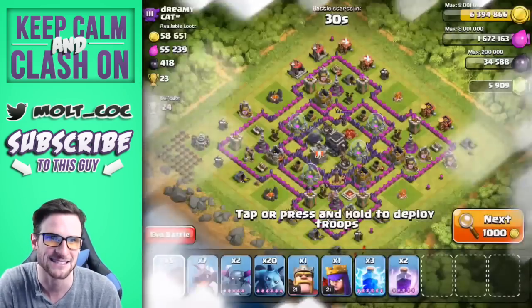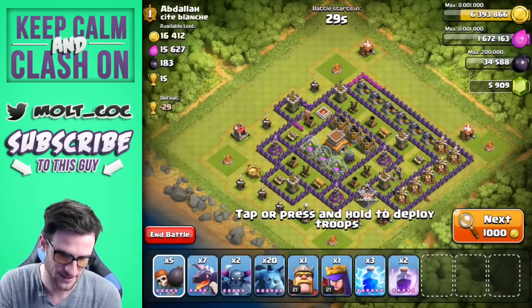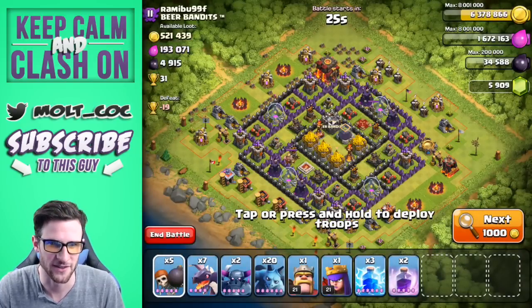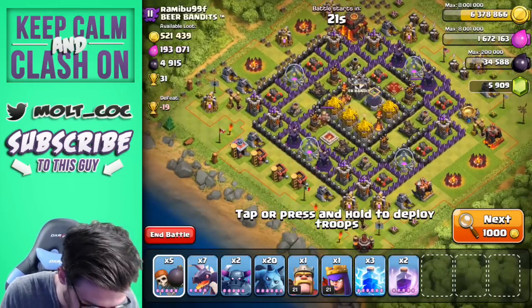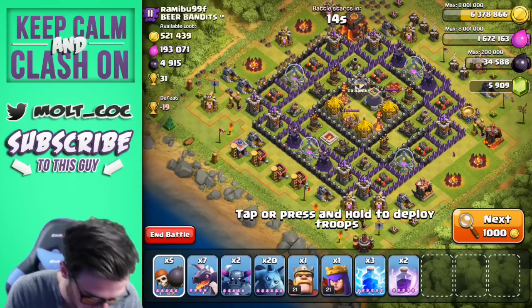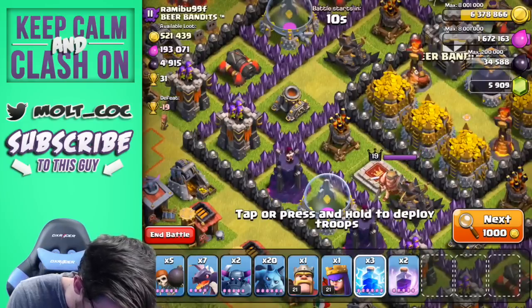I'll be back with you guys in a couple seconds once I find a base that has hopefully like 200,000 gold or something I can take — that would be awesome. All right guys, look at this base I just found, this is ridiculous. I don't know if we'll be able to get in there, but we're definitely going to try. We've got both of our heroes and everything.